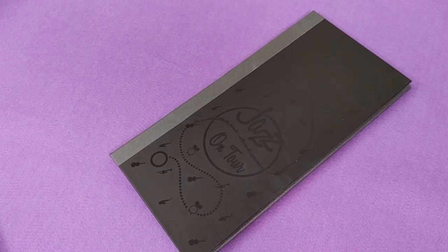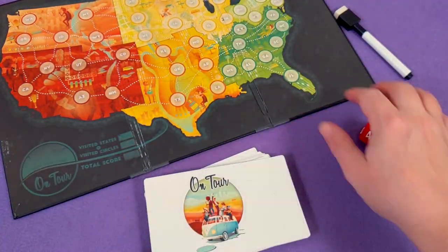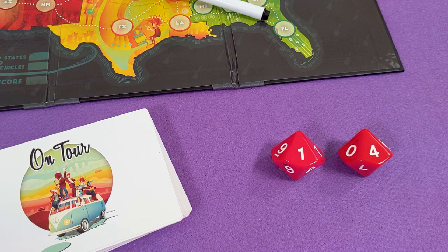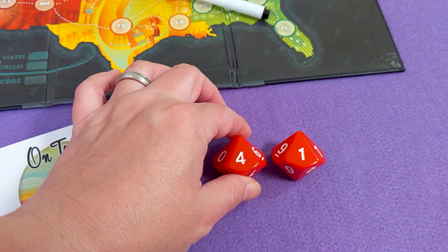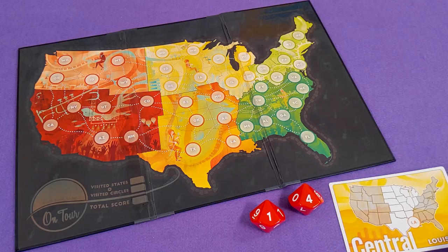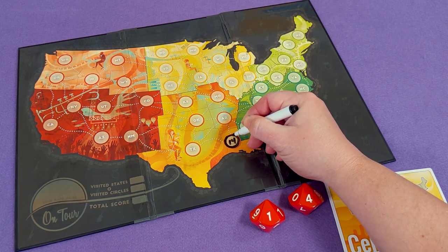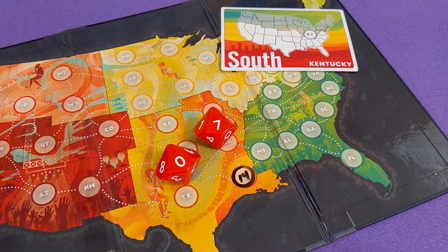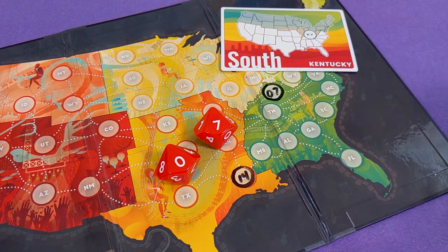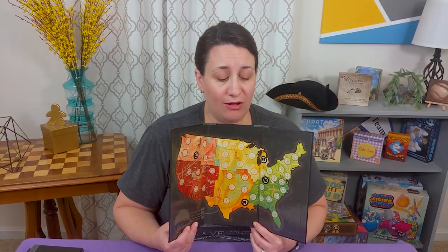Begin the game by giving each player a map and a pen. Shuffle the deck, then roll the dice, re-rolling if you get doubles. The dice are combined to form two different two-digit numbers — one by arranging the dice one way and one by arranging them the other way. Draw a card from the deck, put the smaller of the two dice results in the state that matches that card, and circle the number. Then draw a second card and put the larger of the two numbers in that state and circle it too. Roll the dice again, draw two more cards — the lower number goes in the state of the first card and the higher number in the state of the second card. At this point, all players have the same four cities filled in and circled.